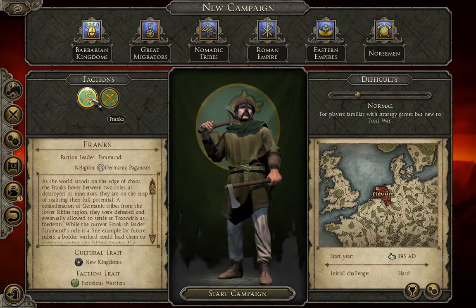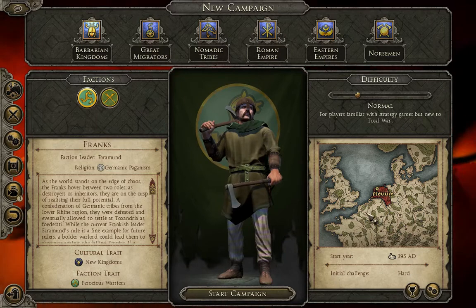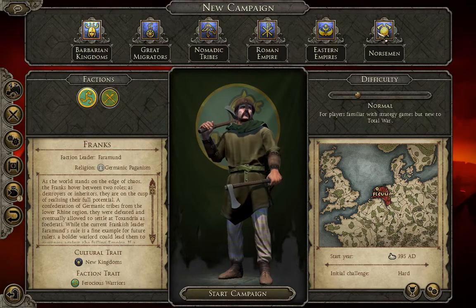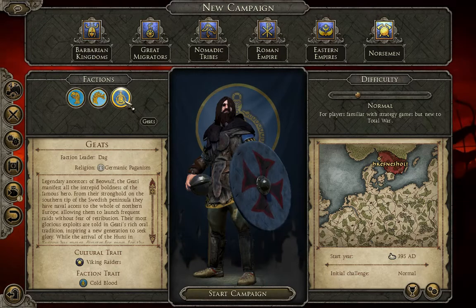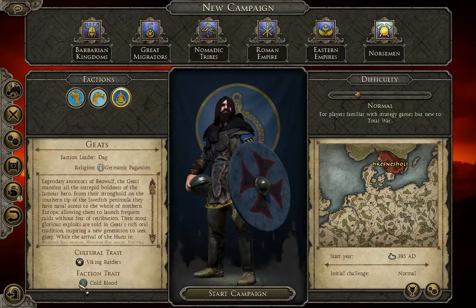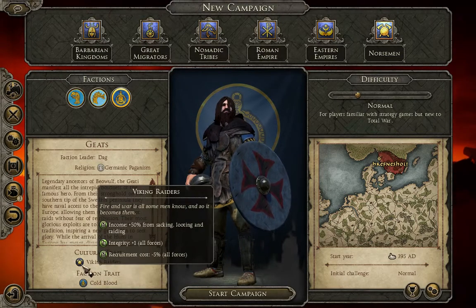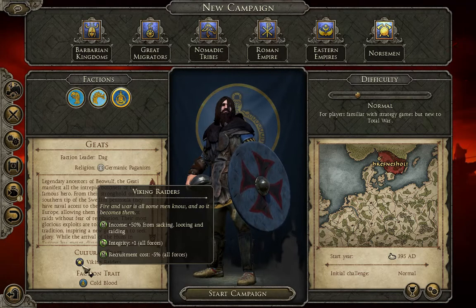I thought about doing the Franks — they are fun, I have tried them several times. You wind up fighting a lot of England and a lot of Rome. I may do another campaign with the Franks. But to start with, I really do like playing the Geats, partly because of Cold Blood — the cold does not affect them. We get a melee defense of plus 3 for all forces, plus 50% from sacking, looting, and raiding, and negative 5% recruitment cost for all forces.